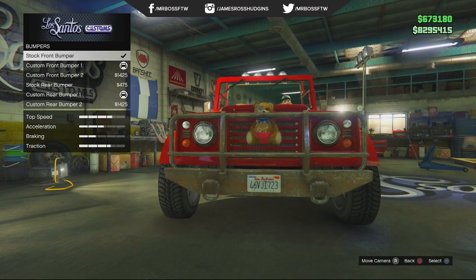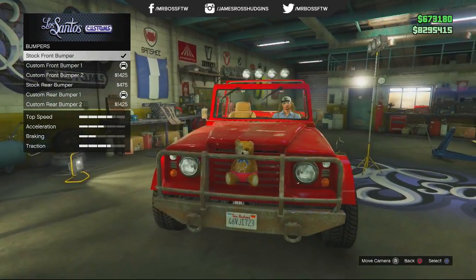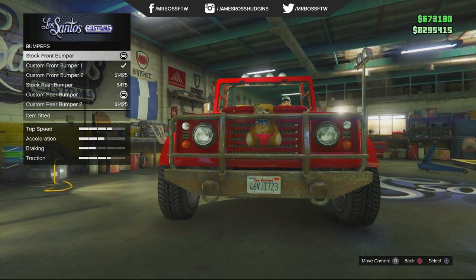Once the teddy bear has appeared, go down to custom front bumper number one, purchase it, and then proceed to go back up to stock bumper. If you've done that correctly, you should notice that the teddy bear attachment has stayed there permanently, and you're now free to upgrade and repair the rest of the vehicle.